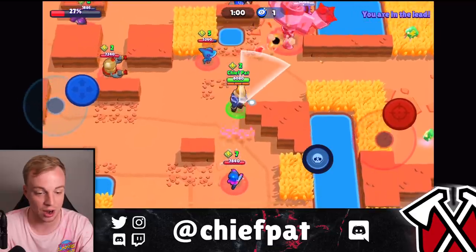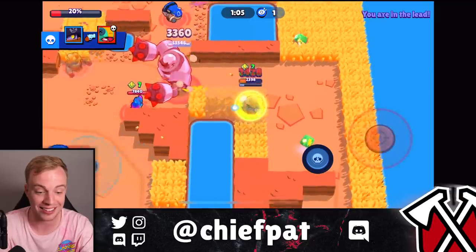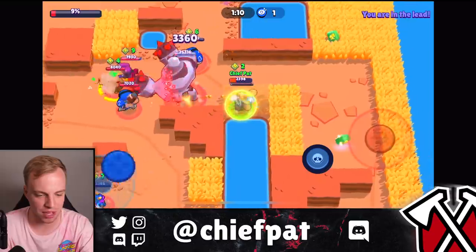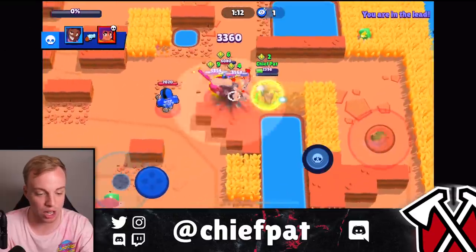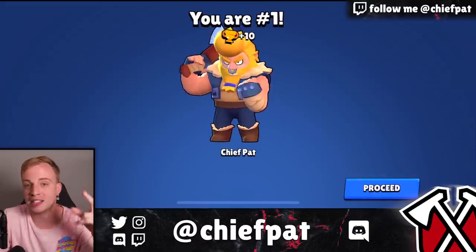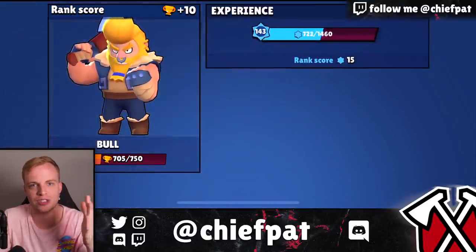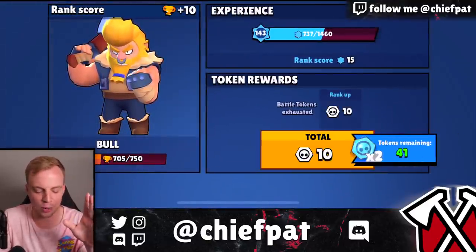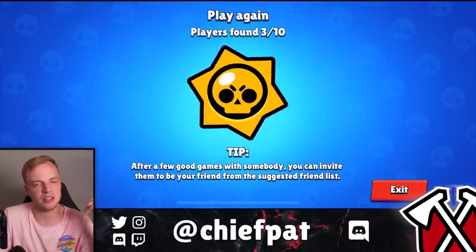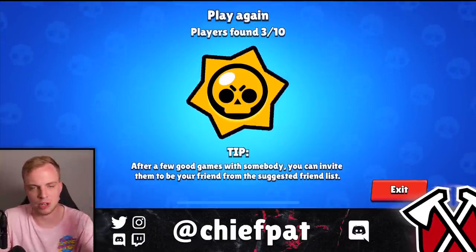That big Bull is getting up close and personal — your boy is going to get onto this robot right here. This could be the first win if we play our cards right. It just matters if the other Bull has done more than us. 3,300 damage — that's going to be GG. Well played! Finally a first place victory — opponents did not try to kill me. First place, 10 trophies, that's how you get it done! We went straight for the robot, no funny business, no messing around with other brawlers.